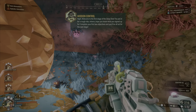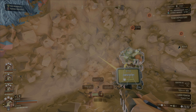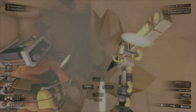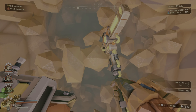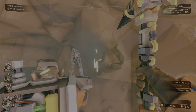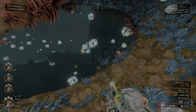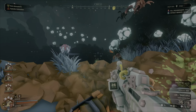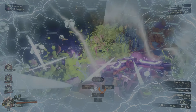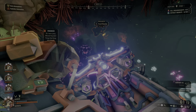Stage one of the deep dive has you killing two dreadnoughts and mining Morkite. You do have two modifiers: exploder infestation and rich atmosphere. Exploder infestation means you're going to see a lot more exploders than you normally would. Rich atmosphere means that both you and the enemies will be moving faster than normal — and as a side benefit, your voice sounds like you've been sucking on helium all day.